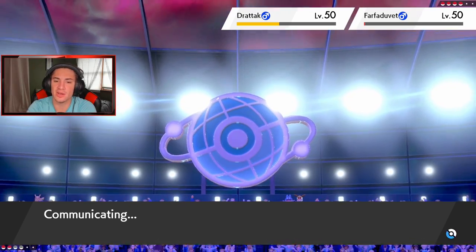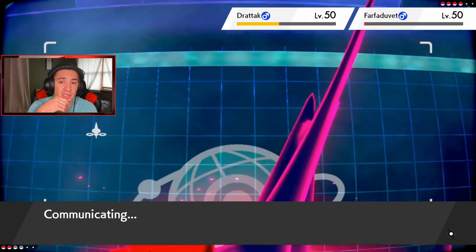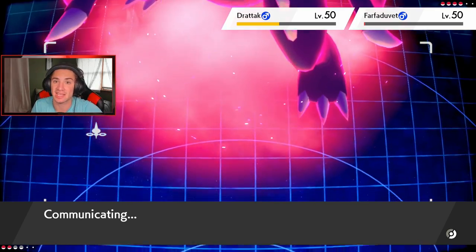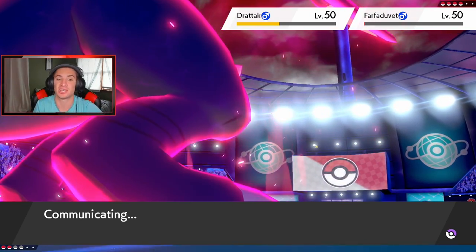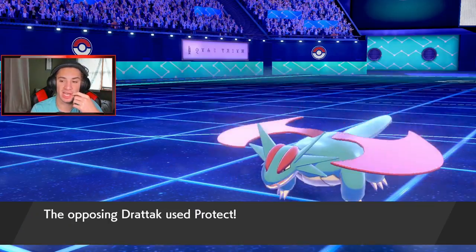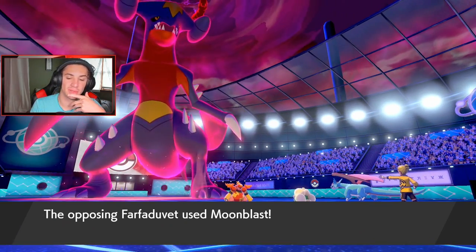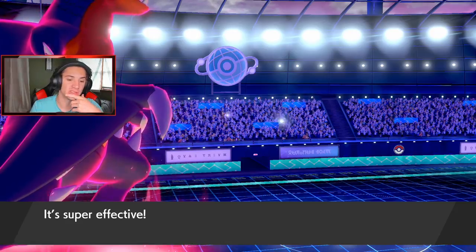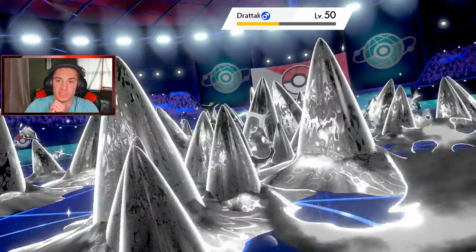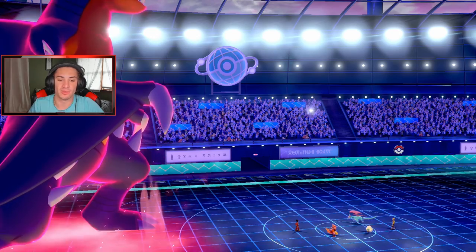Did we do any damage to Terrakion? He has Terrakion and I don't know the last Pokemon. Max Quake — I still have a turn with that, but he might guard up. If I take off both these Pokemon I don't go for Terrakion with Max Quake because I think he'll just Dynamax it and Guard Up. He's gonna Protect — that's fine, we still get that defense boost. Steel Spike comes out, Heatwave does a little bit of work.